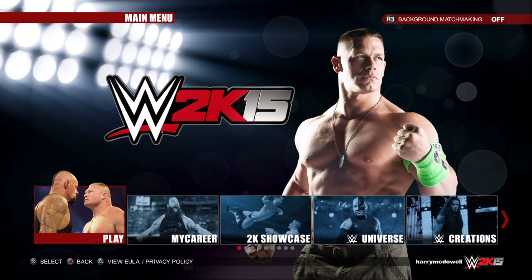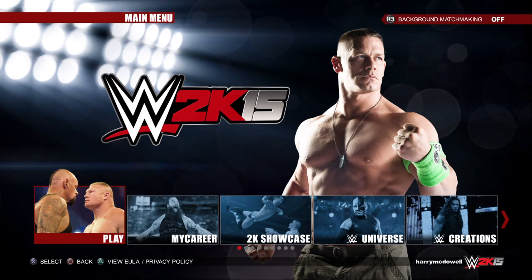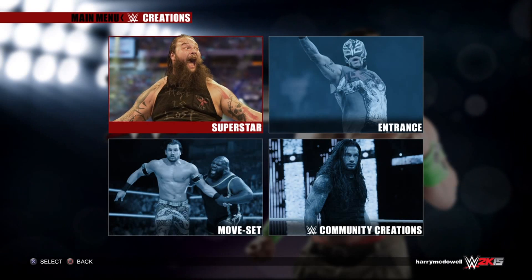Okay, Gritty Urban Saga. So if you are wondering how to get your favorite superstars' updated looks into the game, you can either go in and customize them, or you can go to Creations — click on Creations — and then go to Community Creations.